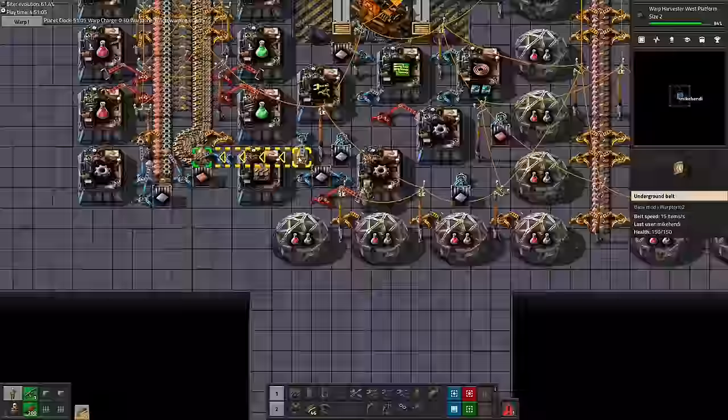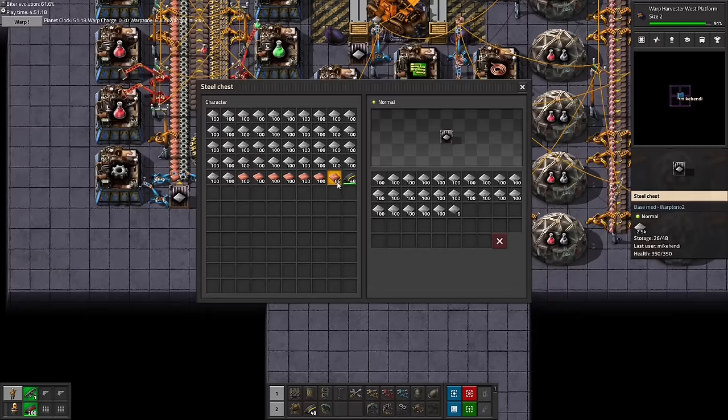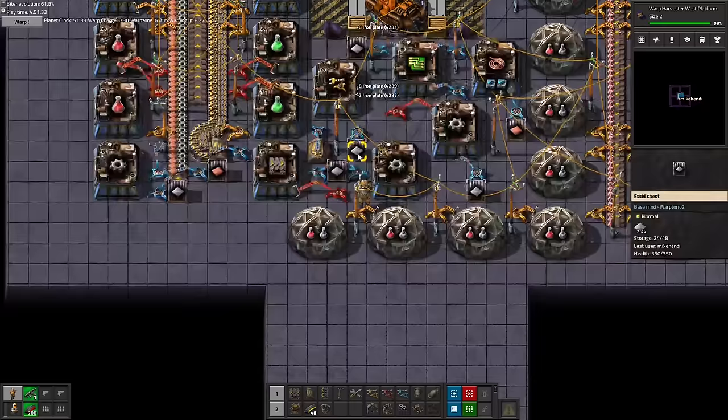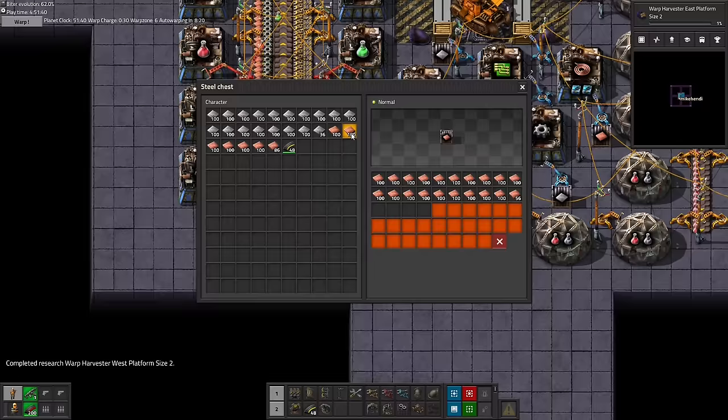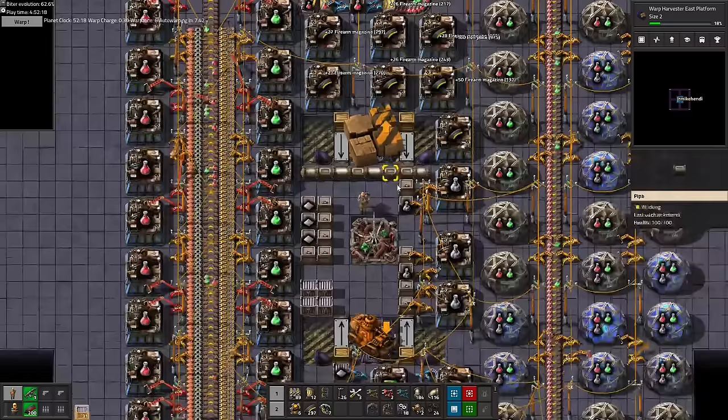Back at the base, we try refilling the science chests once again, but instead of finicking around with stacks of plates, we now simply put chest limits on all the ingredients and fill the chests up completely, leaving space for the same ratio of plates as we hand distributed before. And I finally get around to machine crafting some extra ammo — but will it be too little too late?